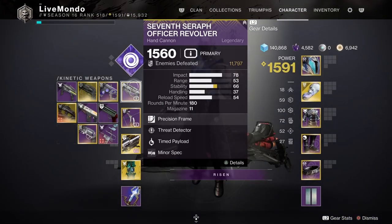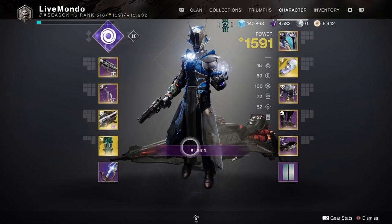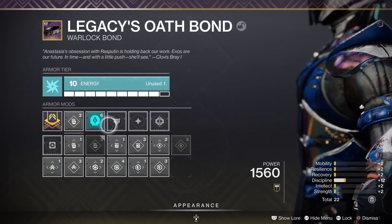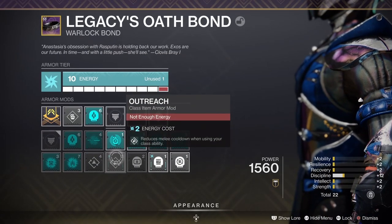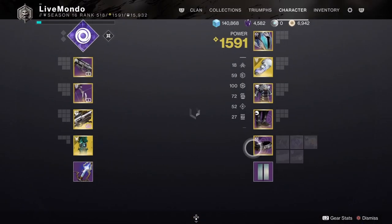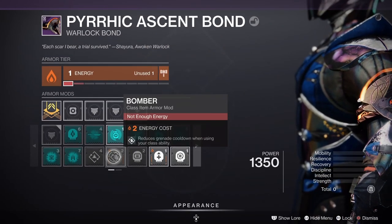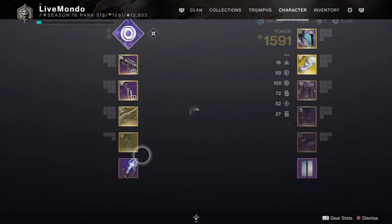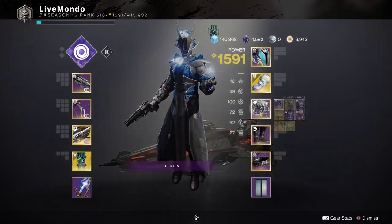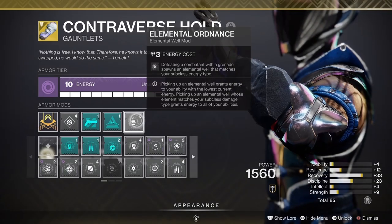Basically, Seventh Seraph Officer hand cannon for Unstoppable, Tyranny of Heaven for Barrier, and Gjallarhorn. I would probably change the bond - I'd put a plus five Discipline on it, make sure it was solar affinity. I'd keep Lucent Finisher on but put Bomber on instead, which is only available on a solar bond. That mod helps you get your grenade back faster.